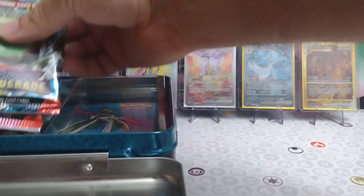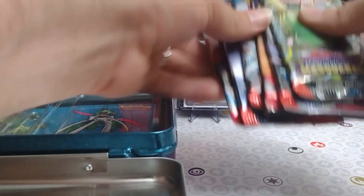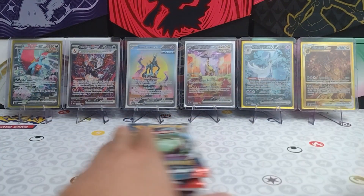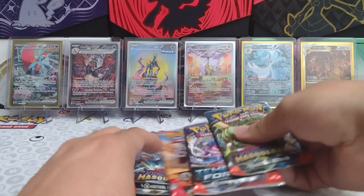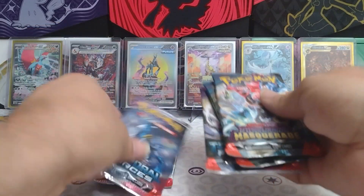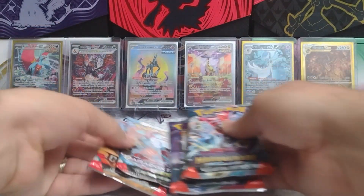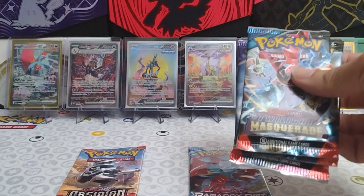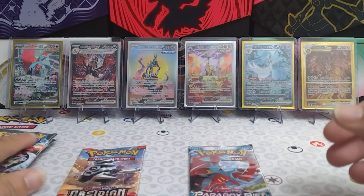Should have two Twilight Masquerade, two Temporal Forces, a Paradox Rift, and an Obsidian Flames. So let's see here — we've got our two Twilight, two Temporal, a Paradox, and our Obsidian Flames. I think we're going to go with Paradox Rift today first.